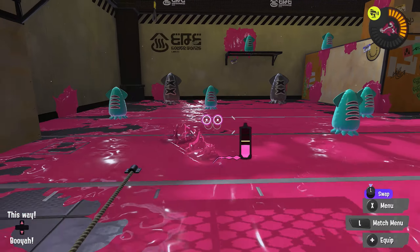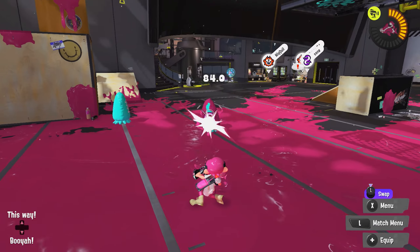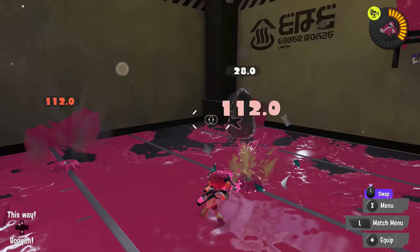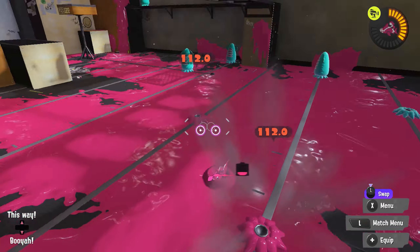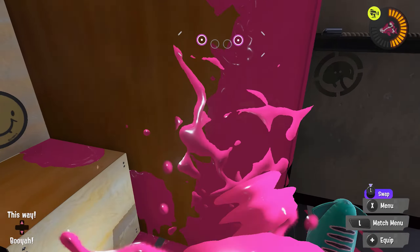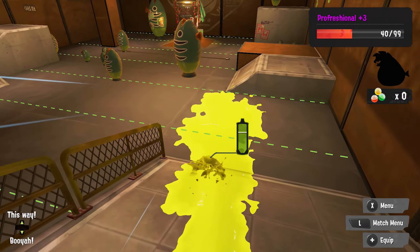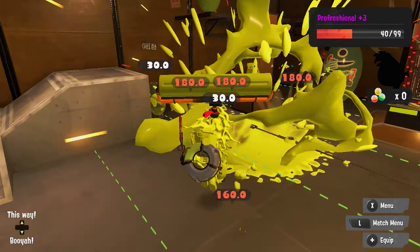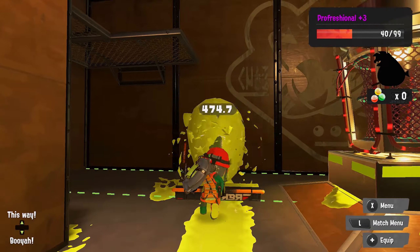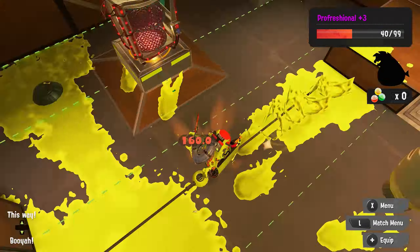We all know about the brand new testing range that was added, which you can access inside the lobby — you can even use it while you're waiting to queue into a game. This room has a ton of options, and it even features some cool architecture where you can practice your squid rolls and squid surges. You guys know about the Grizzco training room as well, since it's pretty hard to ignore if you're playing Salmon Run. But what if I told you that this game had a third training room?